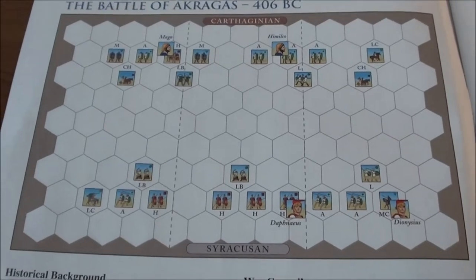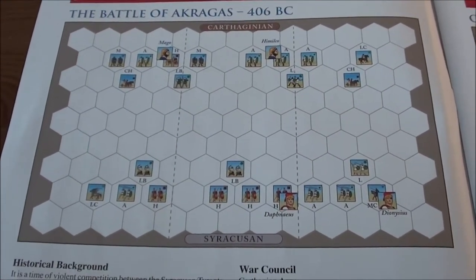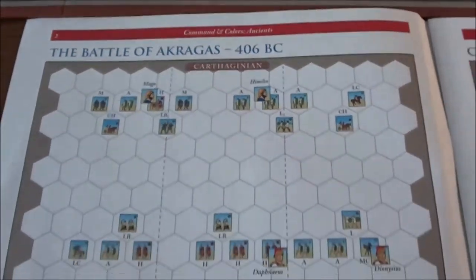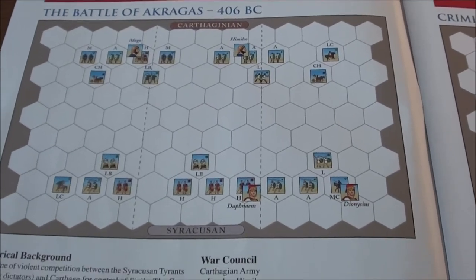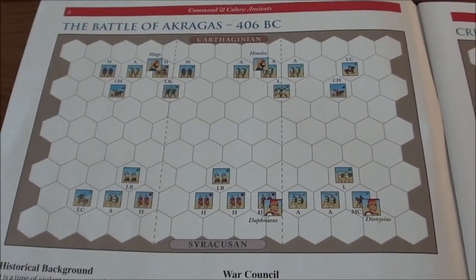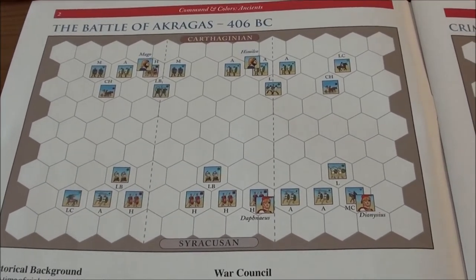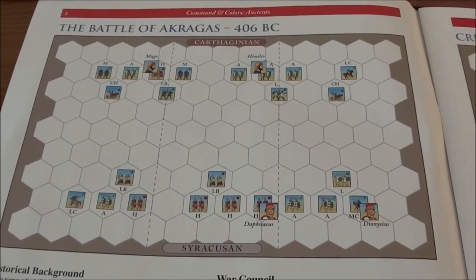So what led up to this battle? If you remember, we played another battle between the Carthaginians and Greeks — Himera. This was a long time ago, something like 480 BC I think. And after that battle, the situation settled a bit between the Greeks and the Carthaginians on Sicily, with the Carthaginians mostly on the western side of the island and the Greeks more in the center and eastern side.